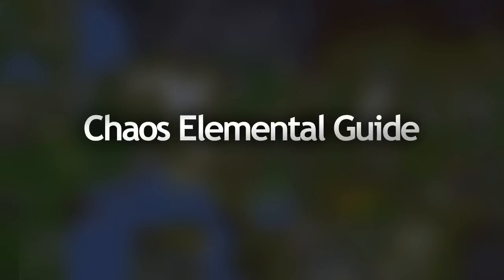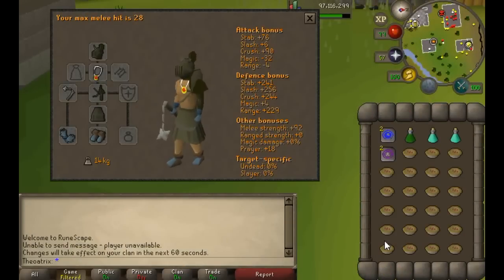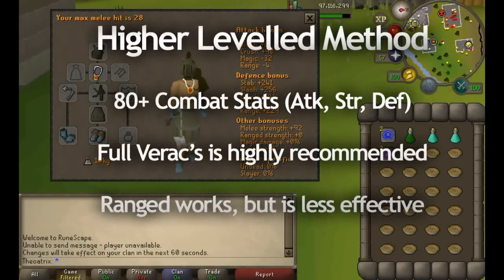I'm going to start off with the higher leveled method of killing him. I'm going to talk about his attacks in this explanation, so even if you're a low level player I recommend just having a listen to this part anyway. If you have at least 80 in all of the melee combat stats, I really recommend doing this method over the low stat method.